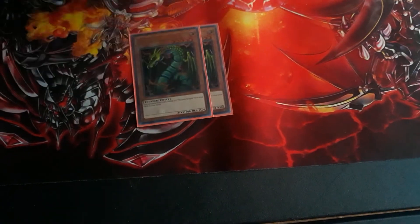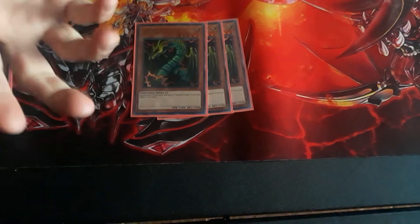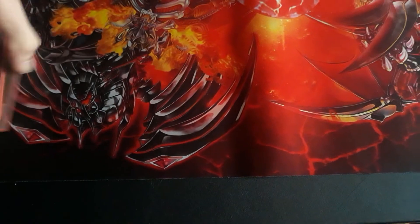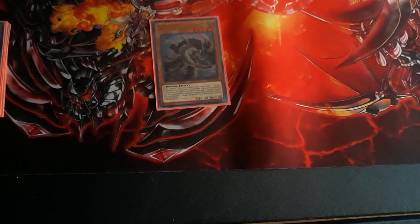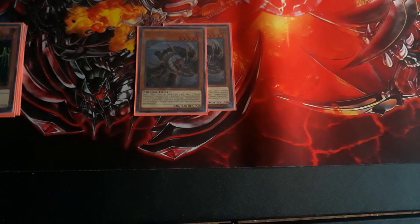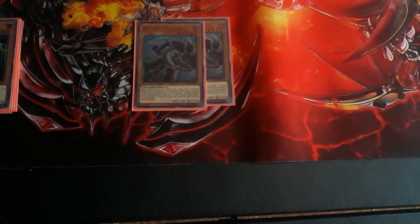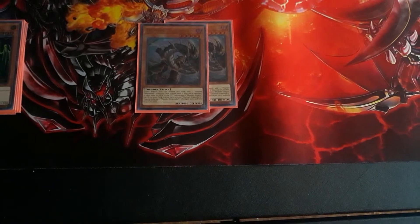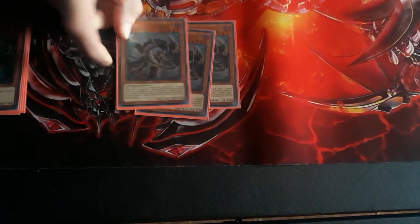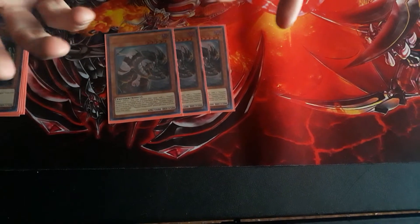Of course, what's Thunder Dragon without the original? You guys obviously know what the original Thunder Dragons do. Thunder Dragon, Dragon Dark — you can discard this card and add another one from your deck to hand. When this card is banished or sent from the field to the grave, you can add a Thunder Dragon card from your deck to hand. He's the searcher for your Thunder Dragon cards.